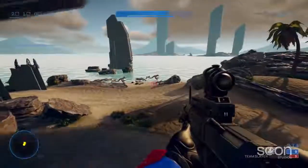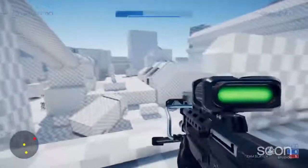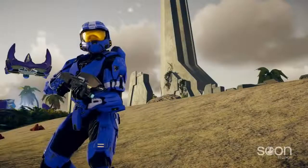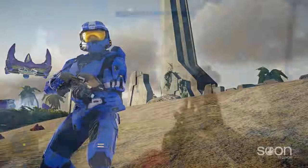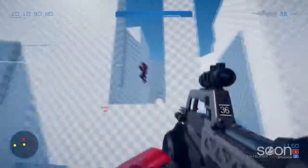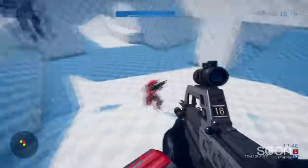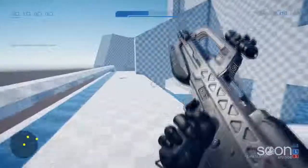The majority of our UNSC weapons have been reworked over the last few months. The Assault Rifle even has an ammo counter now — you won't have to keep DMing us asking us where it is. There are still a couple guns left to go, but we prioritize the weapons that we consider essential to the core Halo experience. Everything else is just a bonus.